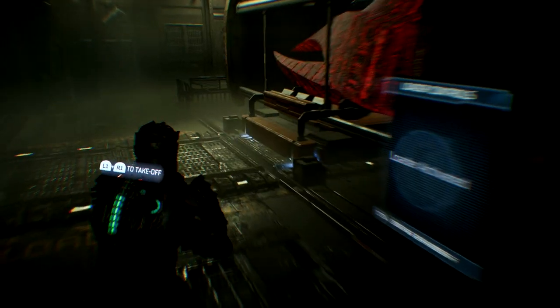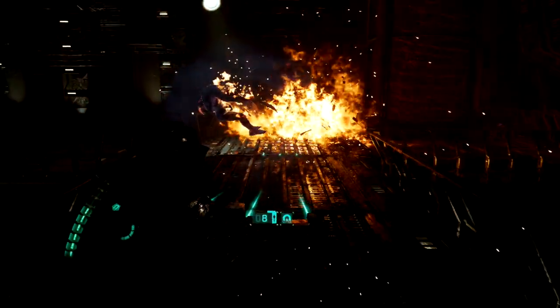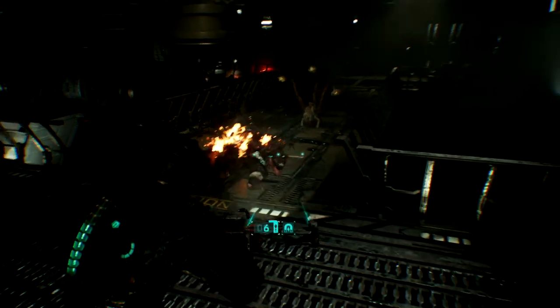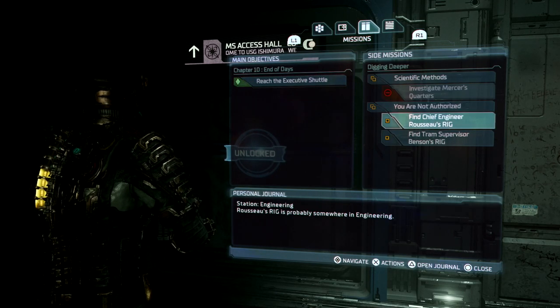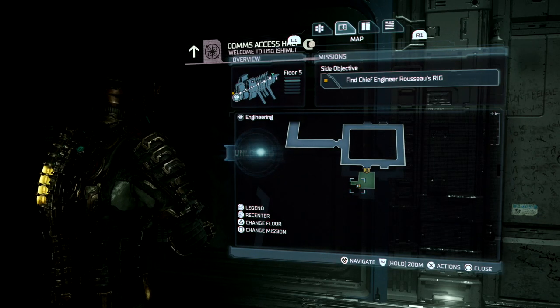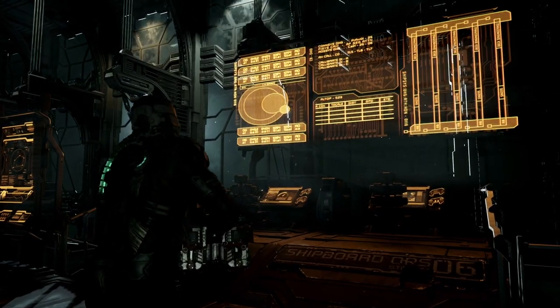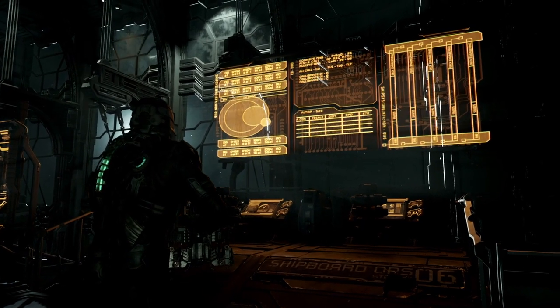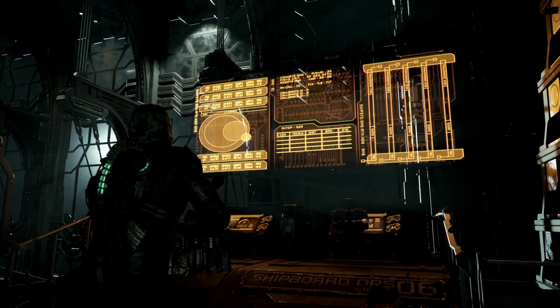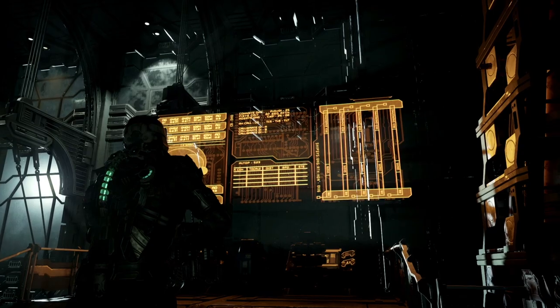Survival horror games are supposed to be stressful, and part of this is often caused by the need to interact with interfaces that are deliberately cumbersome to use. The remake manages to improve usability without losing this core interaction principle — it simply removes a lot of the unnecessary frustration from the original. It's also great to see so much work went into making the experience more accessible, because when you improve things like legibility and intuitiveness, all players benefit. The Dead Space remake is not only an excellent example of how to remake a classic game, but it also demonstrates just how far UI and UX designers have come in the gaming space. Motive Studios have done an outstanding job, and if you haven't played the remake yet, I strongly recommend doing so.